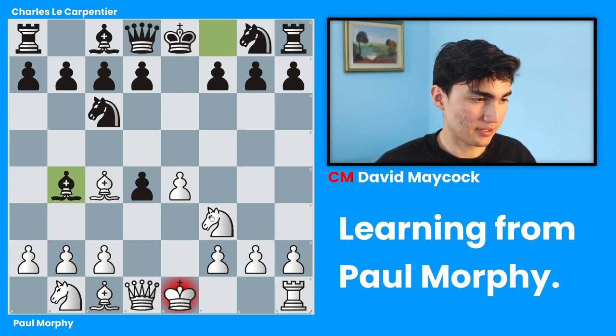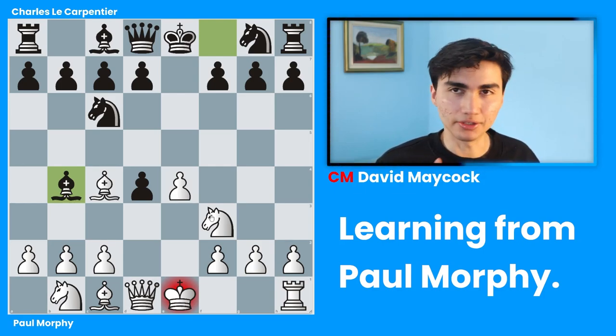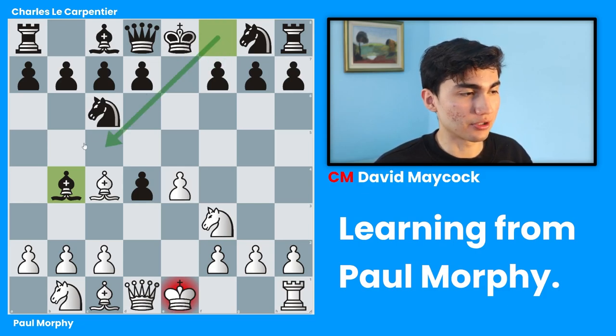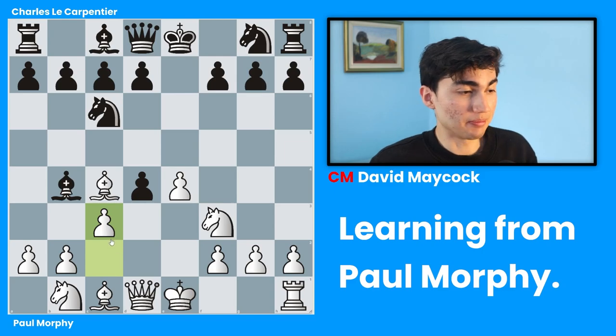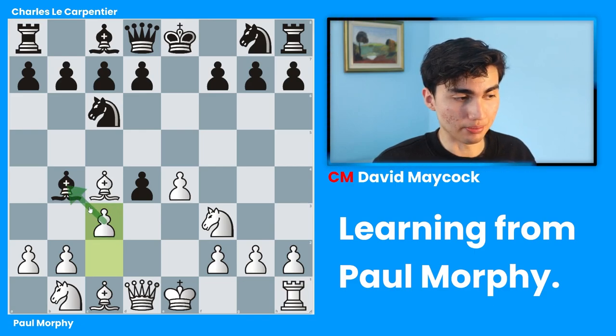This is not a big mistake, but it's starting to go into the greedy mindset that black had during this game. Bishop b4 is a check, that's true, and many people would get scared — oh no, my king is in check. But in reality, after c3, which is what Paul Morphy played, everything's pretty good. Now this bishop has to move again, or black has to do something about this situation. You don't want to lose a bishop.